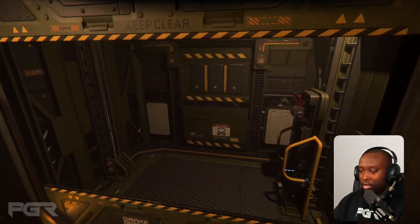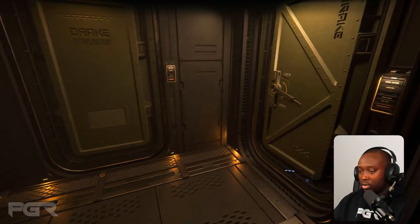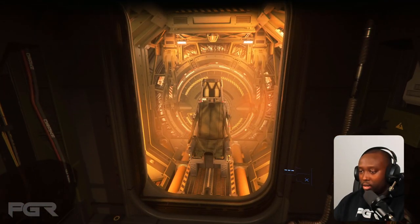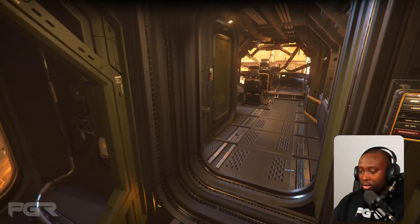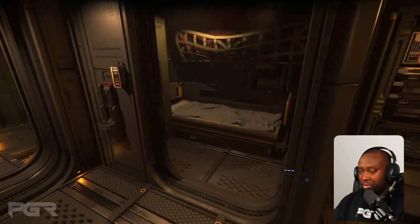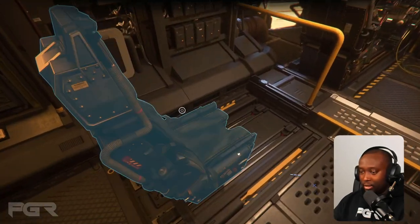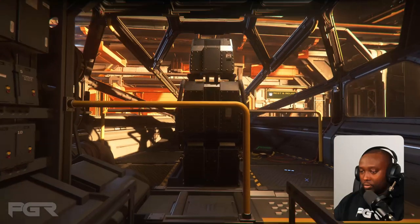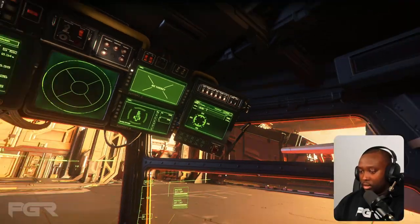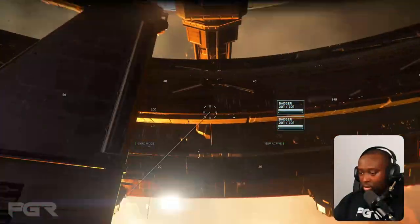This is the elevator — the middle button takes you to this floor. From here you have access to the two side turrets. Moving forward, this is the bridge area. Here's the captain's quarters, same layout as the other rooms. There's a co-pilot seat, and from that seat you have access to a remote turret with a pretty good field of view.